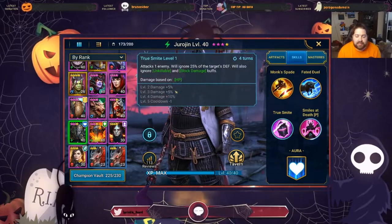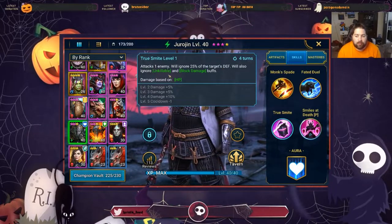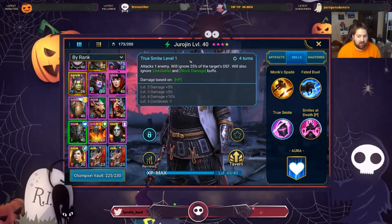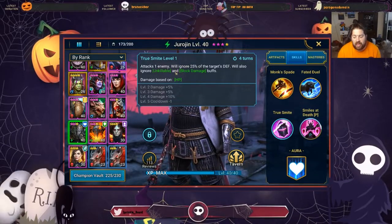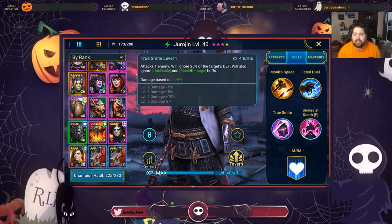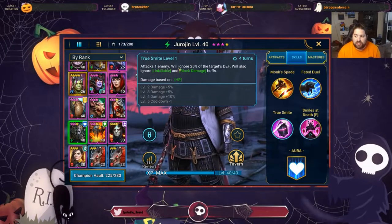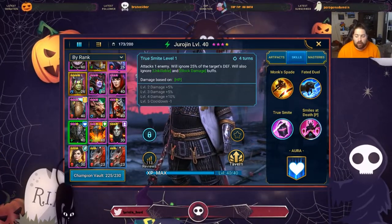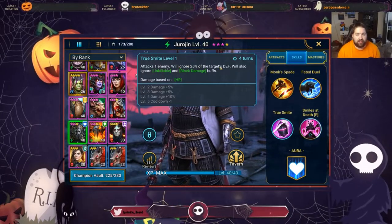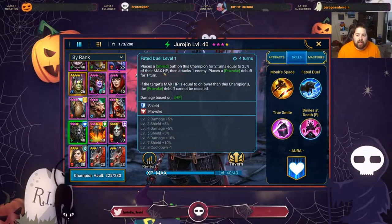His A3 attacks one enemy, ignores 25% of the target's defense, and also ignores unkillable and block damage buffs. There are very few skills in the game that ignore both of those, and the fact that this also ignores some armor makes Gerogen absolutely amazing — it's a unique skill. We don't need accuracy for this either, which is pretty rare. So right now we know we need HP, and since his damage scales off HP, we want more HP. Because it ignores 25% of the target's defense, we might also want crit rate.